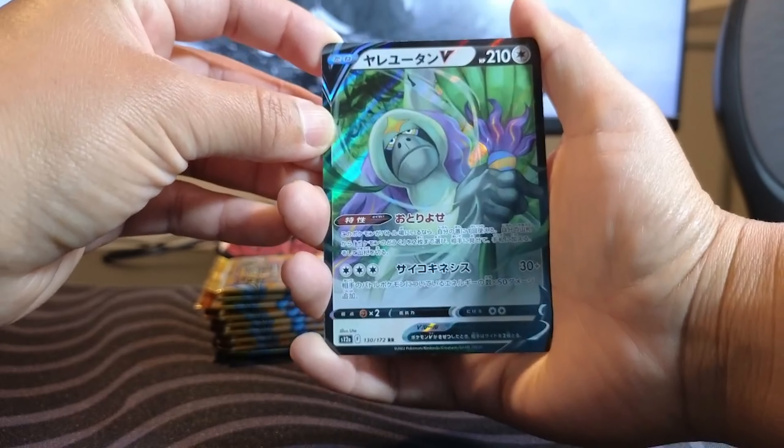Wow, and for our final pack we also got Miltank and Latios. Guys, that will do it for this video. Let us know in the comments — do you want us to keep opening more Japanese sets? Our pulls have been very, very good with the Japanese sets. That will do it for the Sword and Shield V-Star Universe box. Our pull today has been insane. If you liked this video, hit that like button, subscribe, and we'll see you guys next time!